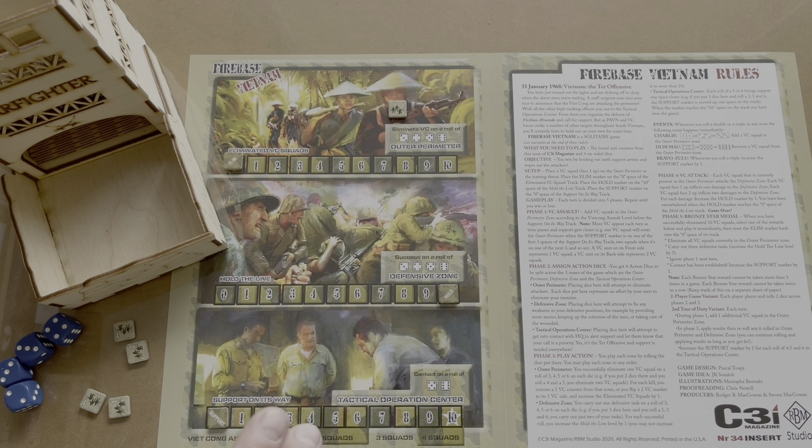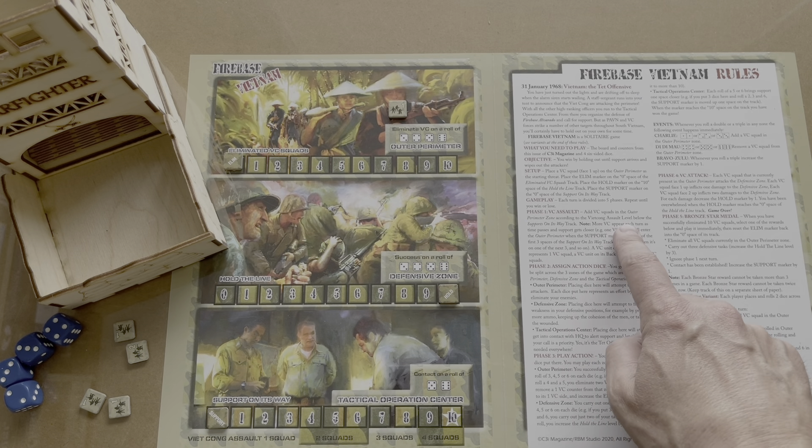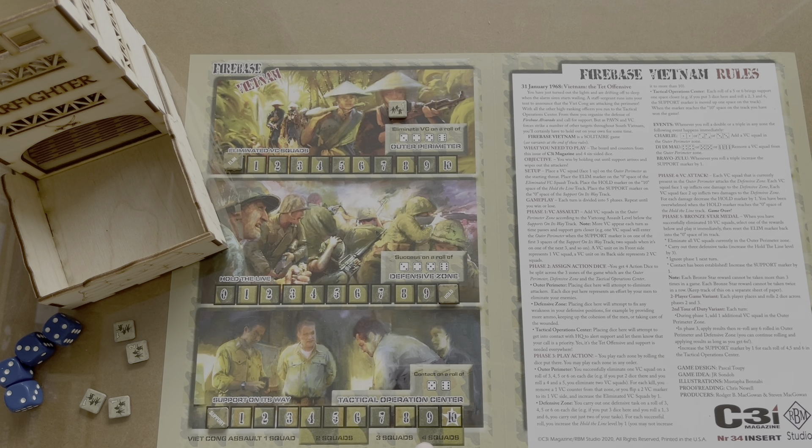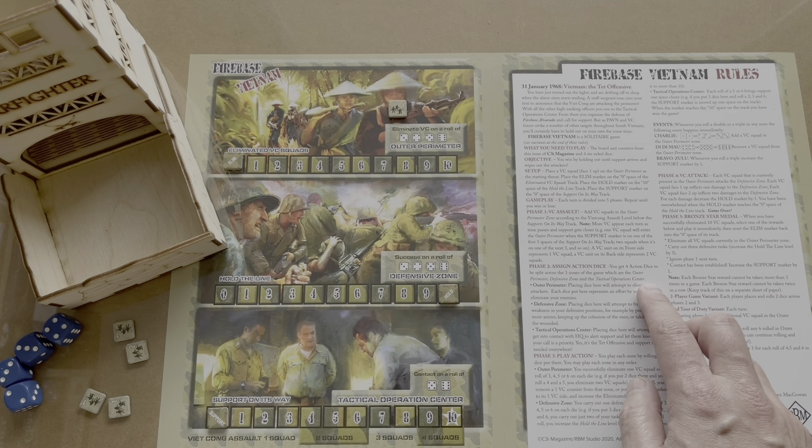That is the setup done. You lose if your hold-the-line marker goes down to zero — basically you've been overwhelmed. Each turn is divided into five phases. There's no set number of turns; you carry on until you win or lose — either support comes or you get overwhelmed.